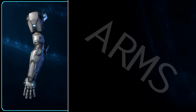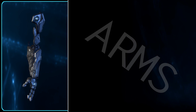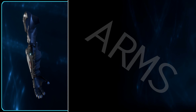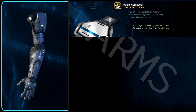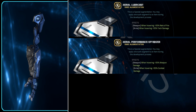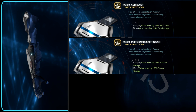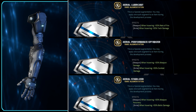The Arms slot has 3 special augments available to it — you can only pick one of them unfortunately, so your other 1-2 augment slots would need to be filled with stackables. These augments focus on hover bonuses. The Aerial Lubricant augment increases tech damage by 35% when hovering. The Aerial Performance Optimizer augment increases combat damage by 35% while hovering, and the Aerial Stabilizer increases biotic damage by 35% while hovering.